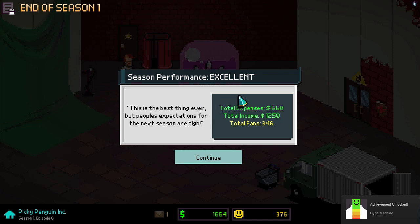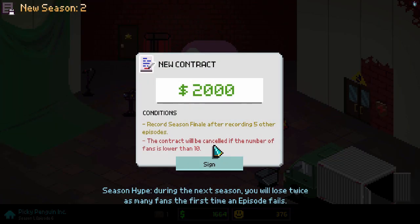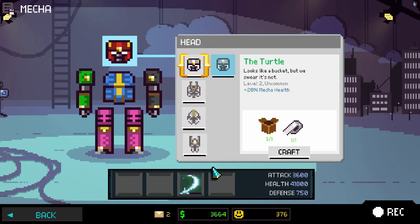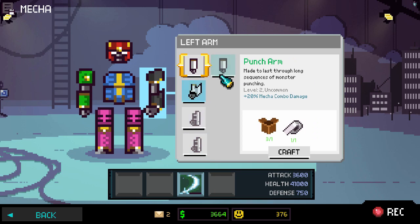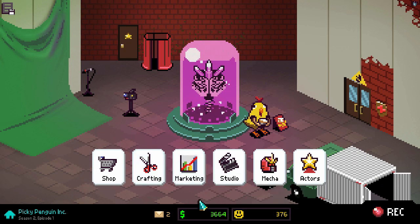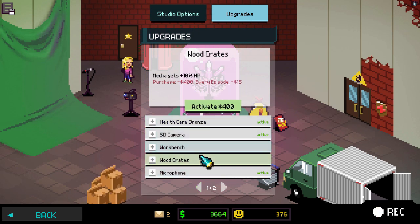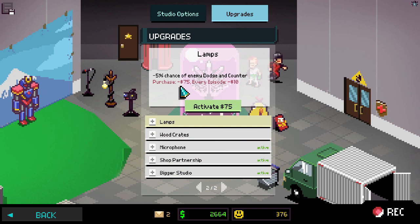Season performance: Excellent! This is the best thing ever — but people's expectations for next season are high. New contract — if you're recording five or more episodes and fan count grows slower, it could be canceled. I cannot mess this up. Oh — I got my mecha name: Megatron! I guess that's what the box was for. Look at all these upgrades — it's amazing! I really need to upgrade my studio. Wood crates — mecha gets plus ten bonus HP, activate! Minus five percent chance of enemy dodge encounter — yes, that was getting pretty annoying. Vacuum cleaner drop rate — plus ten global audience game — decent green screen. Let's do it!